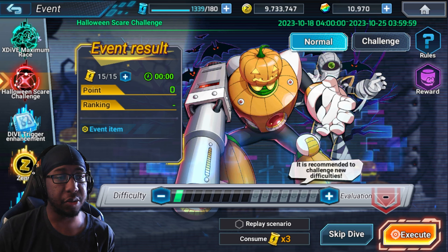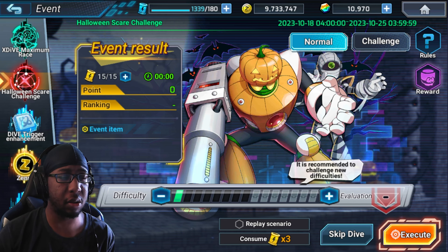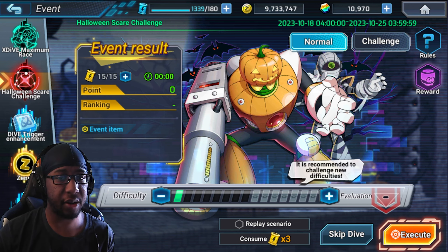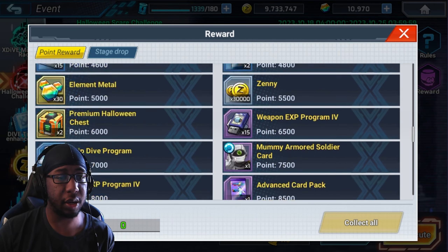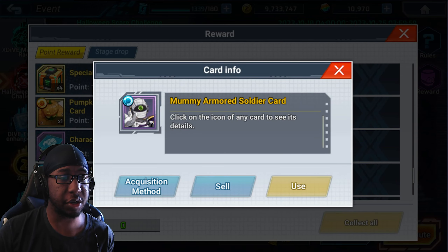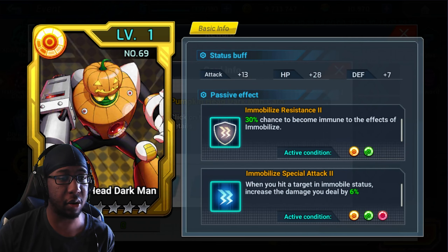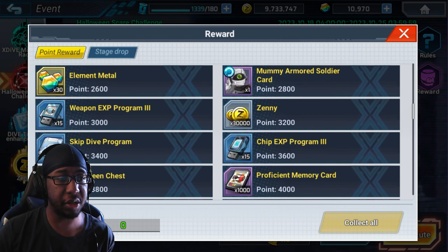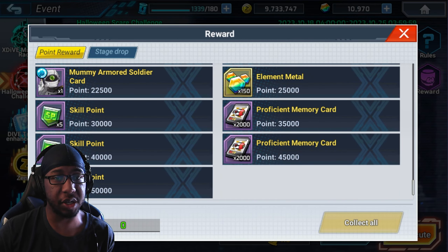The Halloween scare challenge event is back — this is the one with the pumpkin dark man. I've covered this event already on my channel, so there should be a card in the corner for that. The rewards are threshold-based, so get enough points and you'll get the rewards. The mummy armored soldier card is here as well, and there's also a dark man card exclusive to this event.